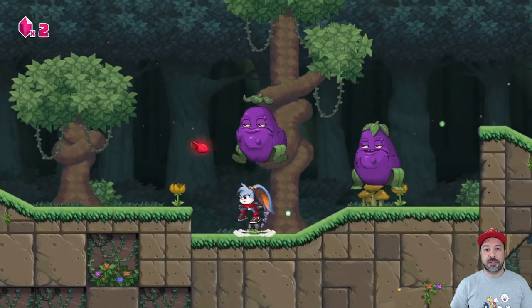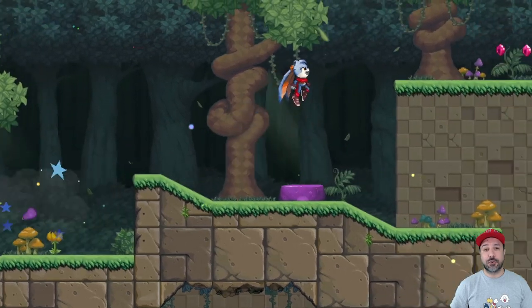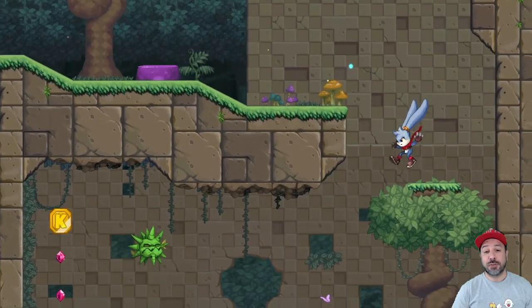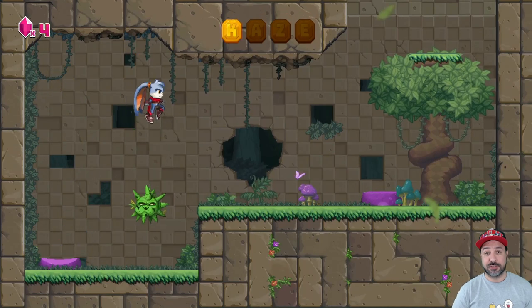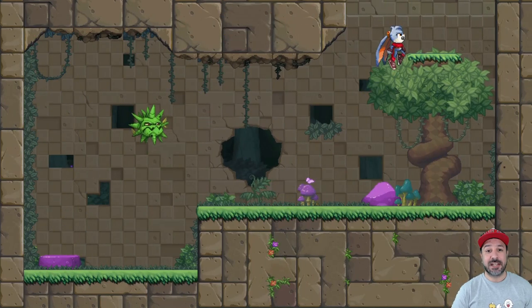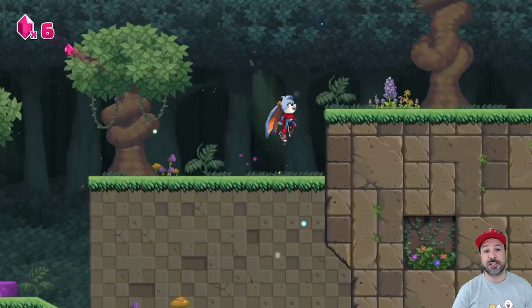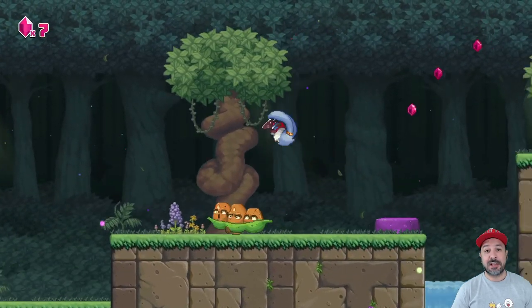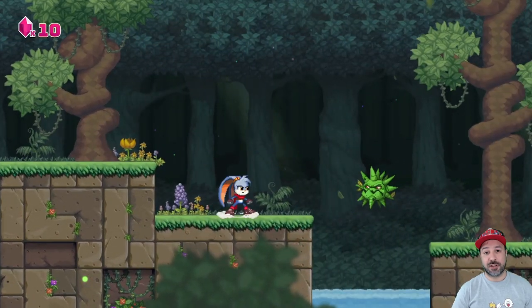Hey everyone and welcome back. Today we're going to be reviewing Kaze and the Wild Masks for the Nintendo Switch. This is a 2D platformer inspired by the Donkey Kong Country series, and at $29.99 it makes it among some of the more expensive indie options on the Nintendo Switch eShop. Does it live up to its inspiration? Well, today we're going to find out.